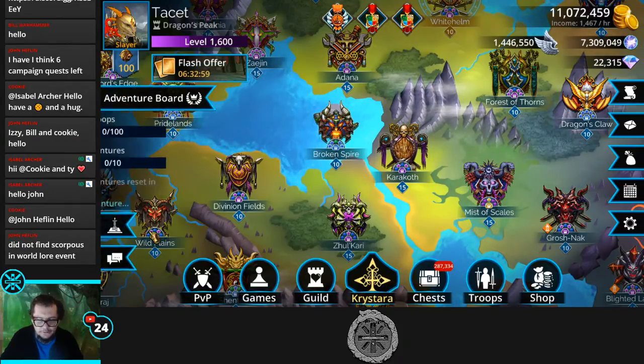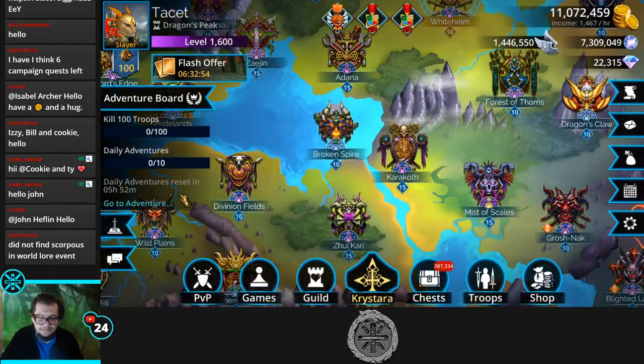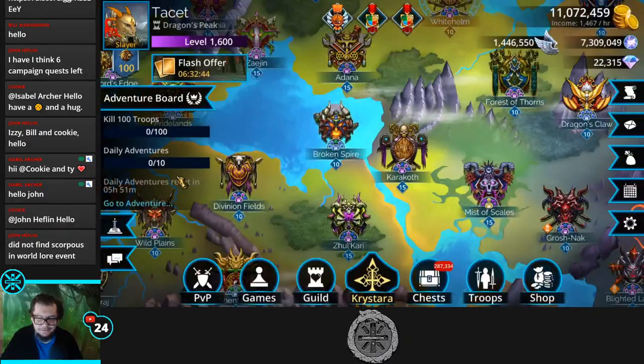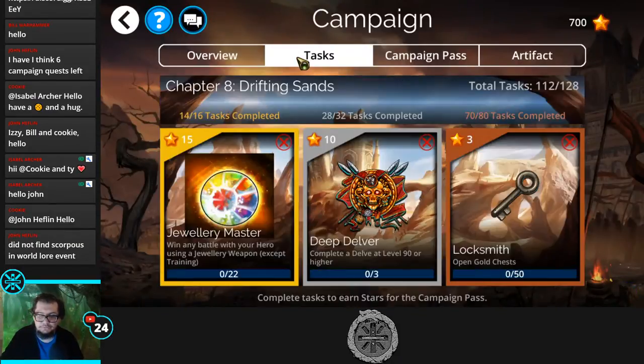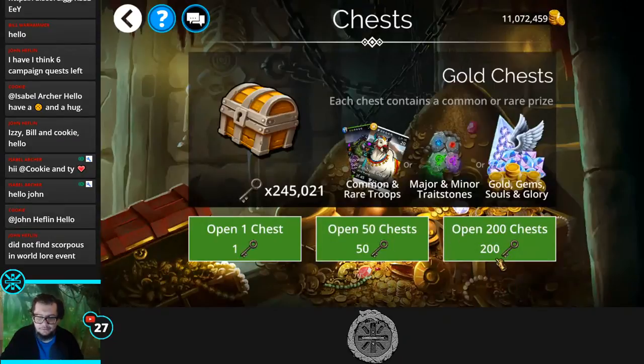Let's go do our things. As the title mentions, we have redeem codes again! Also the adventure board is really good today — six yellows with an imperial, always great to see imperials. Let's start with bronze and work our way up, since silver and gold each have their own linear progression.